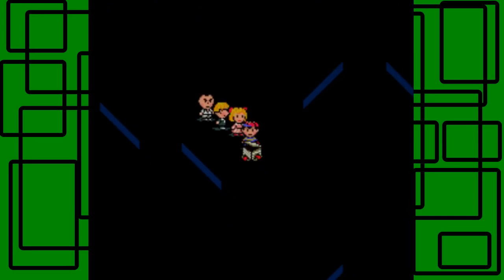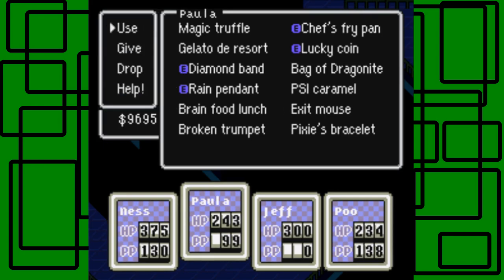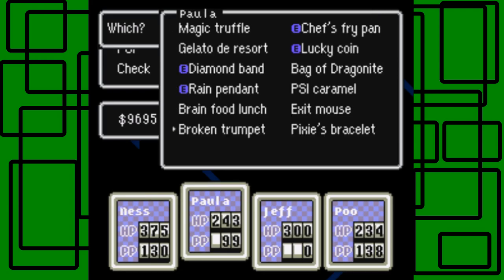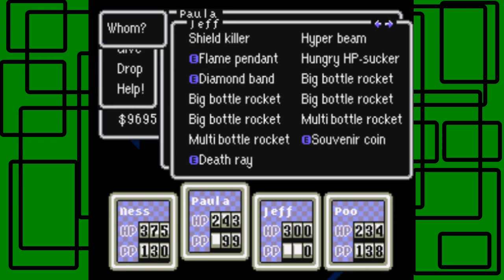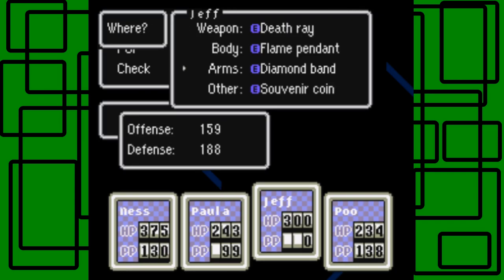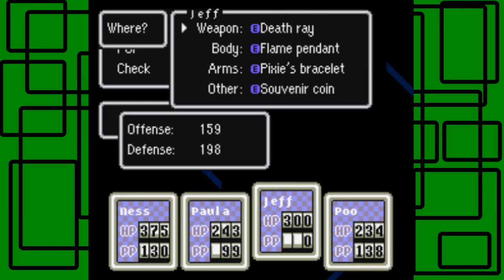There's a Pixie Bracelet — Poo takes it. I'm going to give that to Jeff because it raises his defense and it's actually better than the Diamond Band. Going to Poo's inventory, Pixie Bracelet — I accidentally hit use instead of equip. Then transferring to Jeff: yeah, it has 10 more defense than the Diamond Band, so let's just do that. Nice.